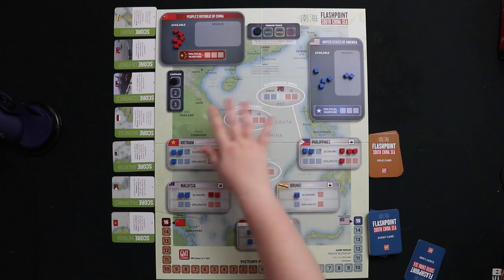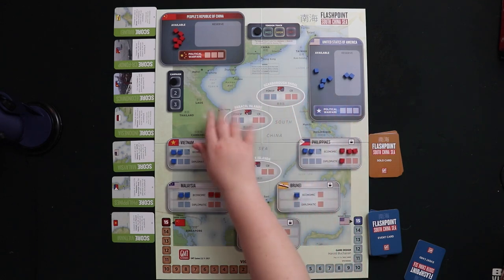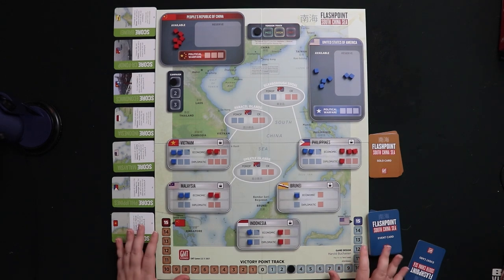You've got your little reserve of cubes. I'm playing United States in this setup, so I have some in reserve, but the AI player has nothing in reserve and is just ready to go. Down here is the victory point track that represents whether we're winning or not. Because it's a little easier to play China, the United States starts with a couple of extra victory points.